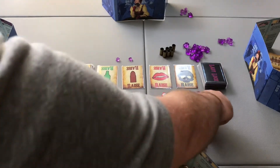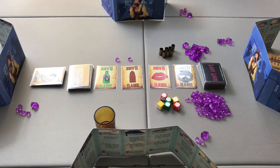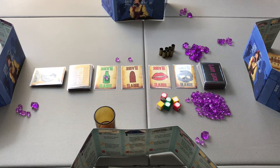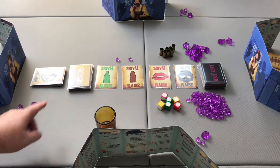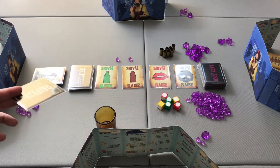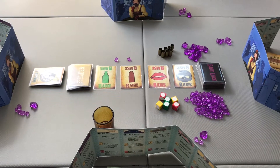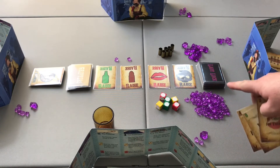Another action is to raise — placing one of your gems on any of the four suit cards to increase the strength of that suit. A third action is identity crisis: draw the top grifter card and choose between it and your current grifter, discarding the other. The fourth standard action is hand crafting: choose one of your three lady luck cards, discard it, draw a new card, and shuffle the discarded one back into the deck.